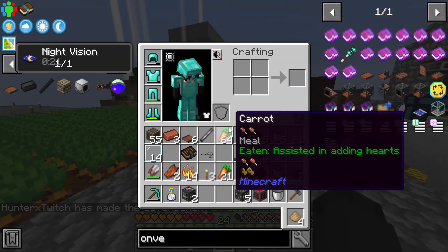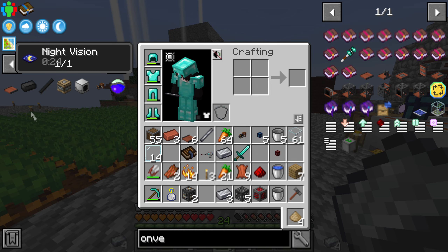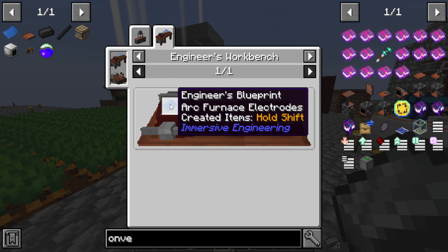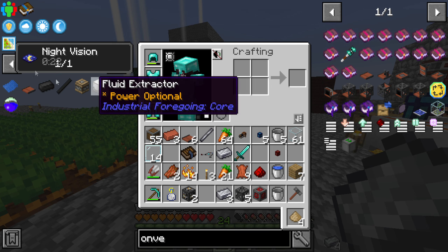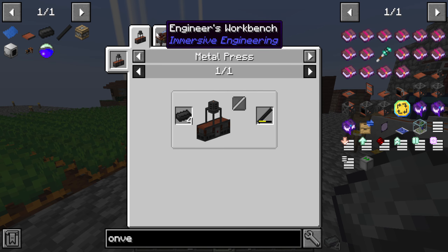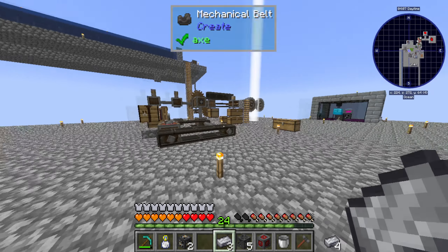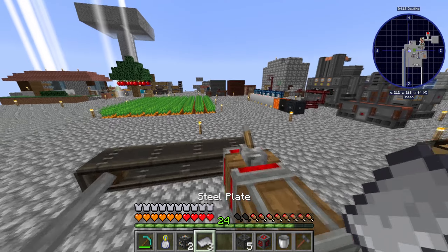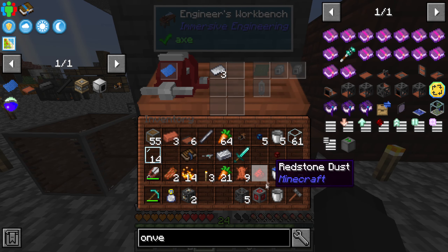Now we need the rod press mold, which means we're gonna need three more steel — and we have it. Wait, I think this also needs... oh, if we have a villager we can trade for it. This would be super nice because I think these get you a 100 percent electrode — usually when you do it normally you get like 50 percent.